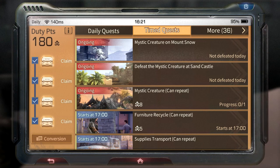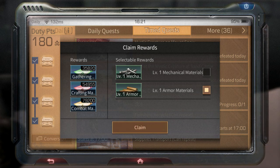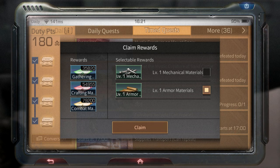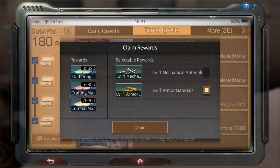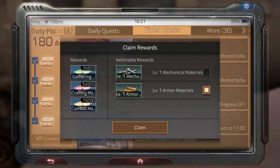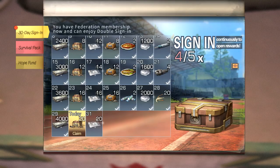Another way to get modifications is completing the fourth box of the daily. You can choose either level 1 armor or level 1 weapon — choose what you need. Don't just go weapon mods every time; you also want damage reduction. Make sure your modifications are balanced. I'm missing a lot of armor so I need armor modifications.